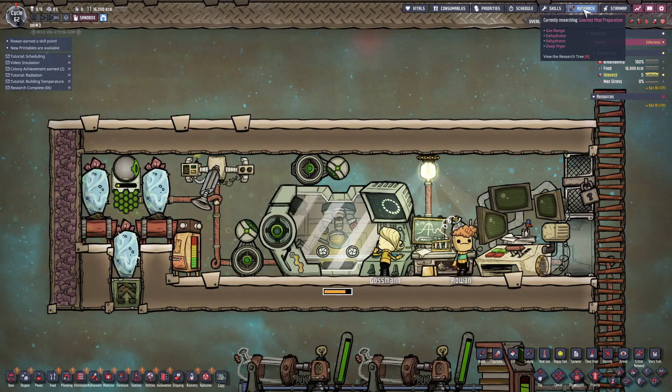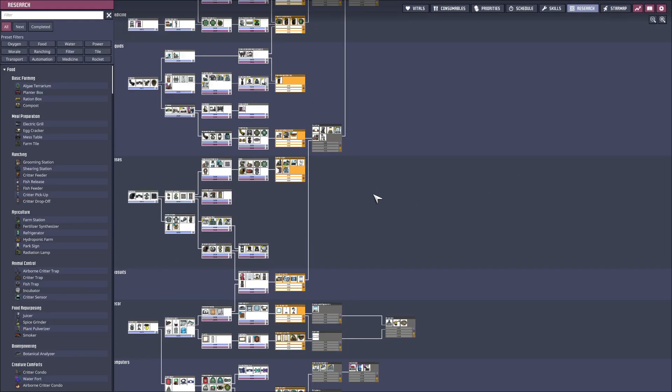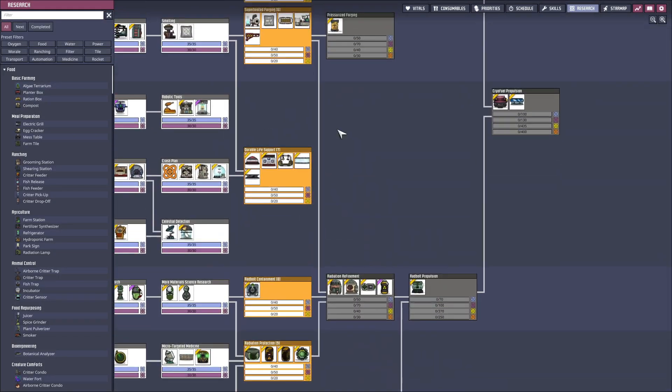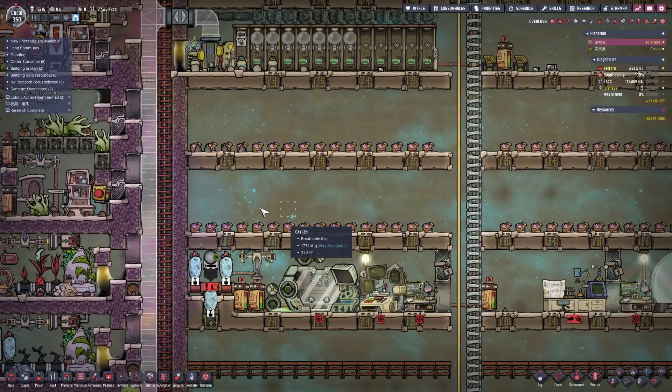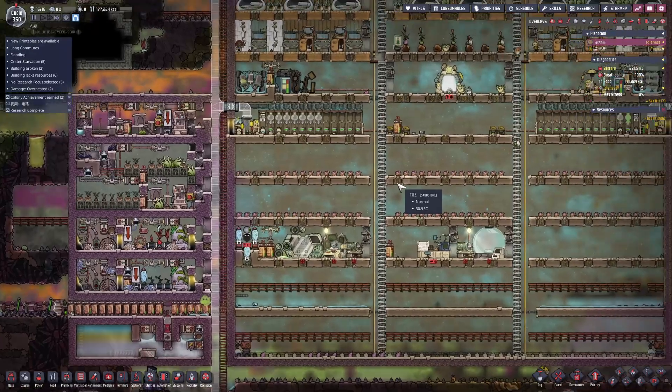I also usually use a mod that enables a research queue, so duplicants can keep researching without me having to manually select a new project every time. Both sides of my base use rooms that are generally 4 by 16 tiles. If your rooms are larger or smaller, feel free to adjust the setup to match your own layout.